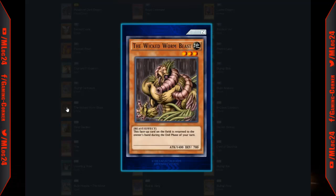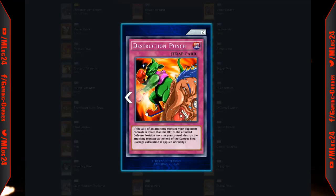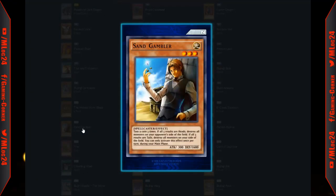The Wicked Worm Beast is returned to the owner's hand in the end phase — mostly useless unless you have combos. If the attack of an attacking monster your opponent controls is lower than the defense of a defense position monster you control, destroy the attacking monster at the end of the damage step. Claw Scorpion: once per turn you can flip it into face-down defense position; when this card is attacked and flips defense position monsters, the attack becomes 2400 during damage calculation — basically destroys defense position monsters. Sand Gambler: flip a coin three times — if all heads, destroy monsters on your opponent's field; if all tails, destroy one on yours.